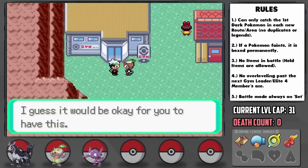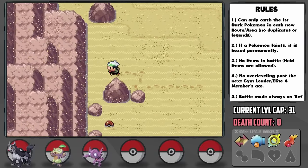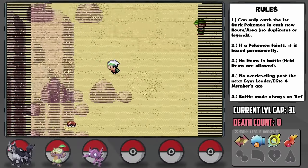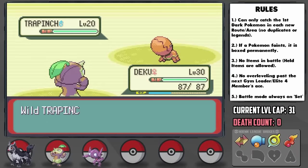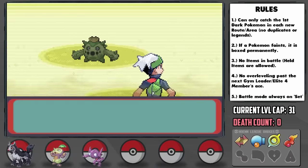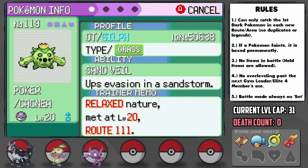May gives us the Go-Goggles which allow us to finally get a new encounter in the desert part of Route 111 — a Cacnea. However, Cacnea is only a 6% chance and the Trapinch here mostly have Arena Trap so we have to take them out, which isn't good for the level cap. We almost had to ignore it and come back after the gym due to the cap, but we found one in the nick of time. I caught it and named it Poker, and it ends up having a plus Defense and minus Speed nature. Not great, but not quite the worst it could have been.